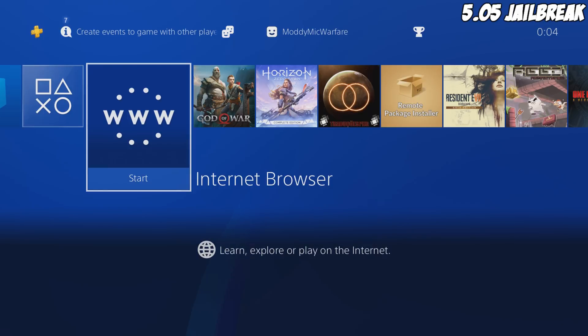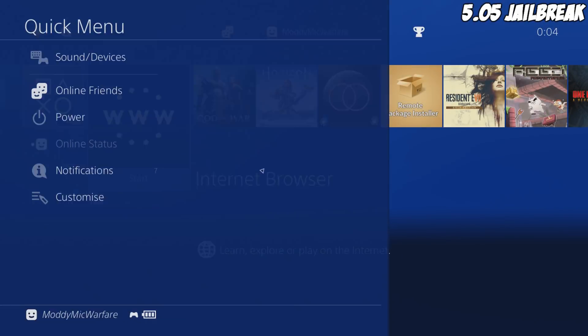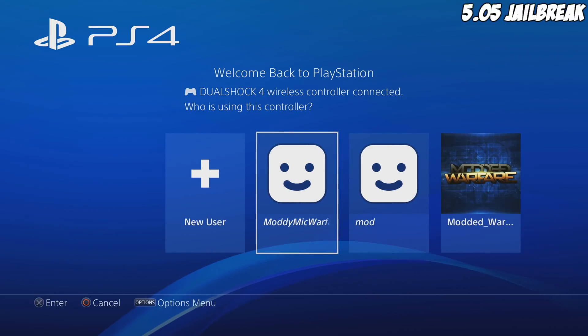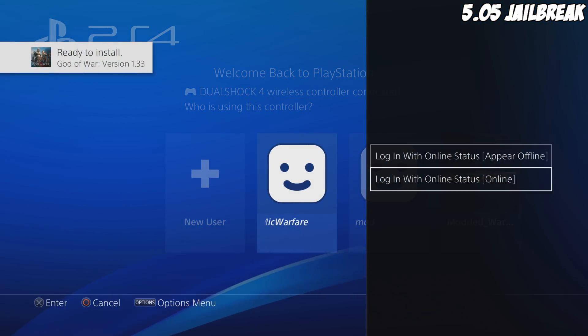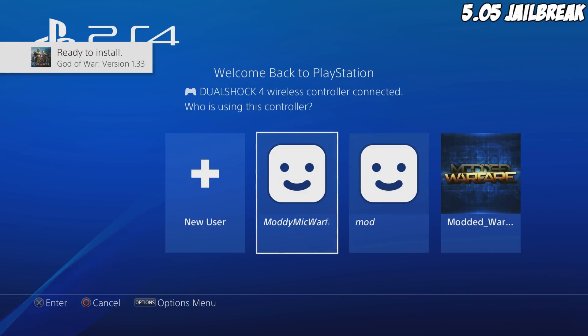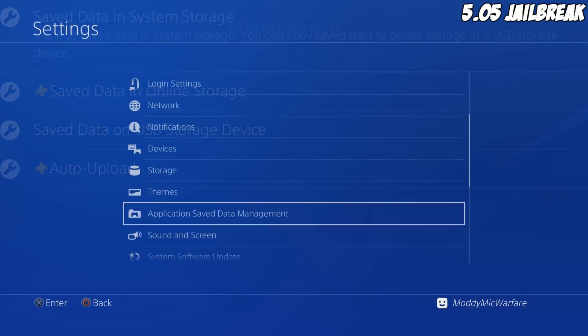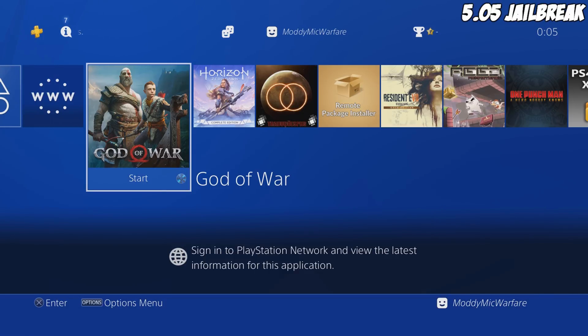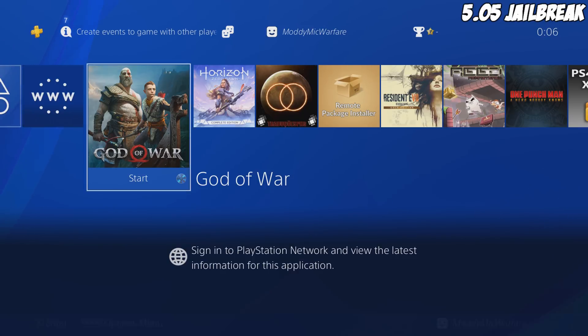To have the changes take effect properly, restart the PS4. After restarting, if you press options you can see you now have the option to select your account, which means it is activated and you can now export saves. That's the first part of the video done - you now have an account on your 5.05 PS4 that's PSN activated with access to those extra features.